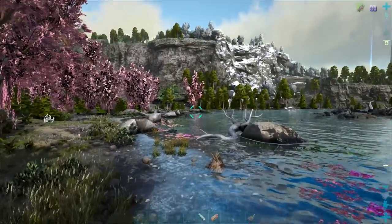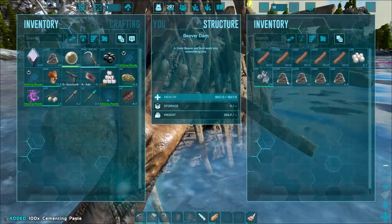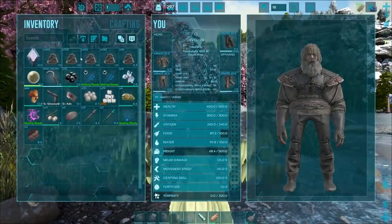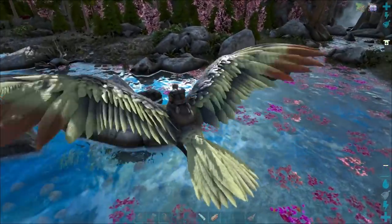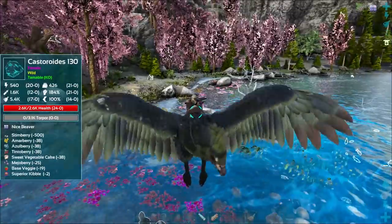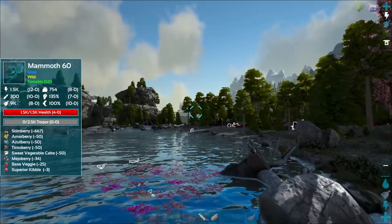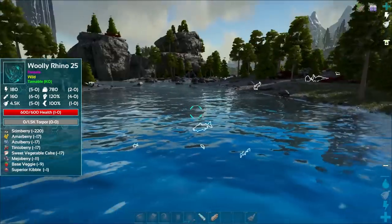Oh, castoroiduses - maybe there's some beaver dams down here. Beautiful! That's actually awesome for us because we need more paste. I'm pretty sure we need like 800 paste for the industrial forge, and that was a solid amount of paste in that dam alone. 434 paste - I will happily take that any day of the week. Let's bring the spyglass out. The castoroiduses are after us. I wonder if there's any more dams - I don't see any more.